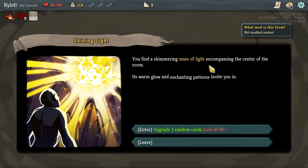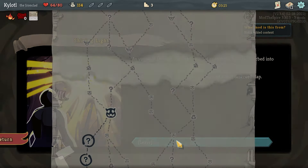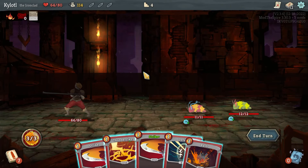You find a shimmering massive light in the center of the room; its warm glow and enchanting patterns invite you in. I have the choice to either upgrade two random cards and lose 16 HP, or leave. I'll upgrade some stuff — why not, sounds useful.